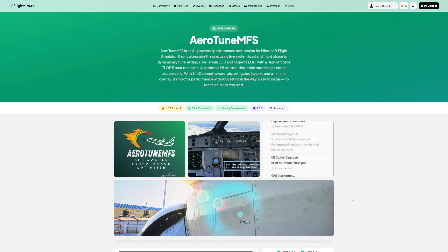You can get it on the Aero-Tune website, or here on flightsim.to. Just download and install — it's very straightforward. You do have to register to get the program and it will send you a key; you have to give your email address. Just be aware that is one of the things you need to do in order to download and use the program. The reviews are very good — 4.73 out of 5 stars on flightsim.to.